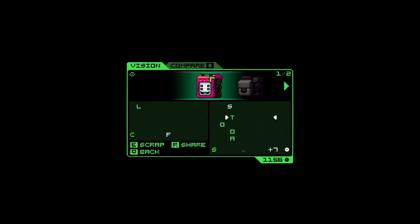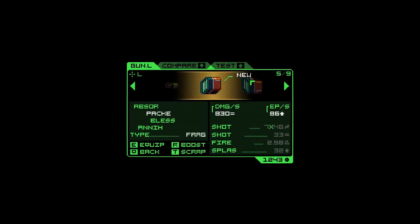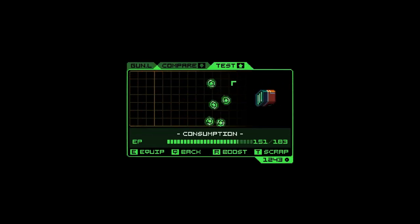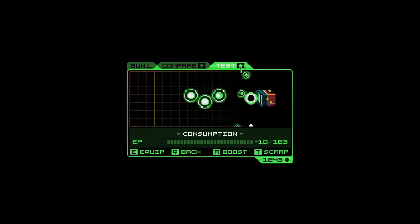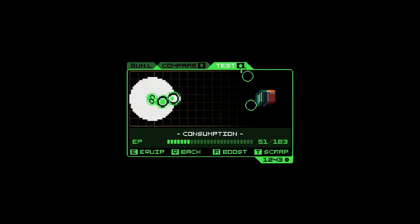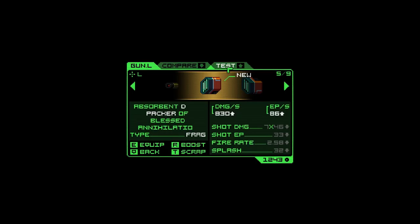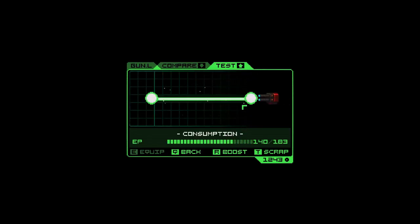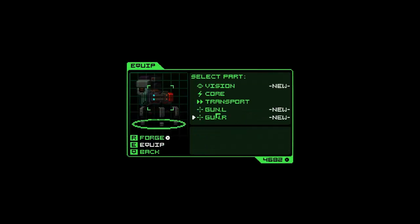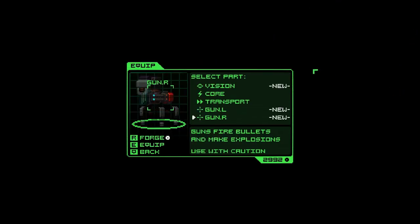Got some new weapons. This one's more energy efficient — I think we're going to switch to that one. Scrap everything else. Still got our laser, let's boost it. After this we can't boost it anymore, so if we want a better weapon we're going to have to find one that's better than this fully upgraded one, or take one that's temporarily worse. Let's repair.